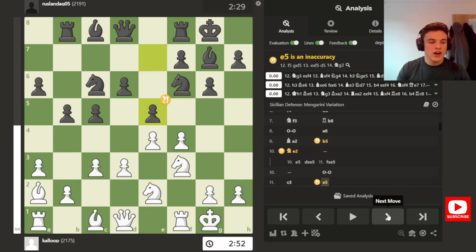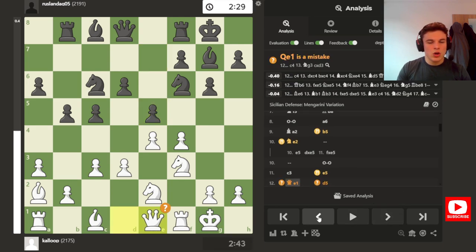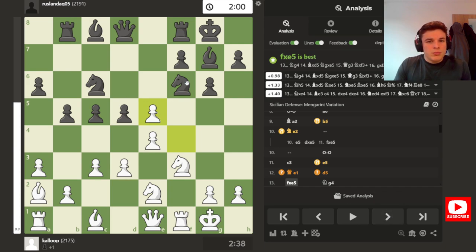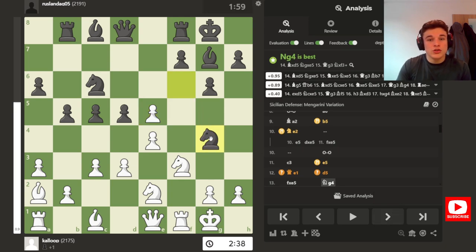My opponent plays E5. I play QE1, which is apparently a mistake, but QE1 is played with the intention of bringing my Queen out on these dark squares, either G3 or H4, just to get it involved on the King's side. And then D5, which just blunders a pawn to FxE5, which again shows why the Knight shouldn't be on F6, because this comes with an attack on the Knight.